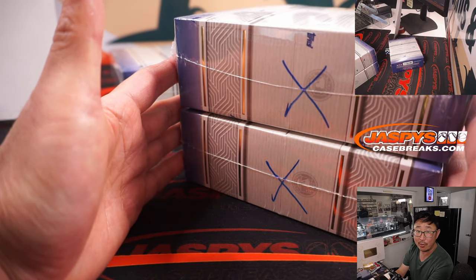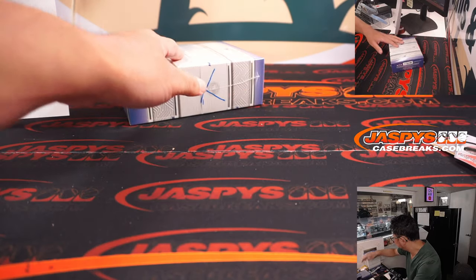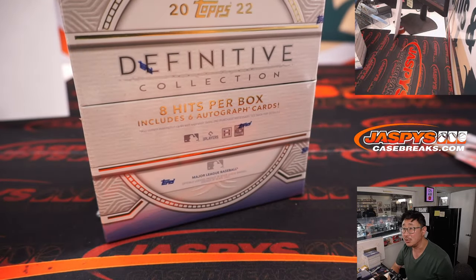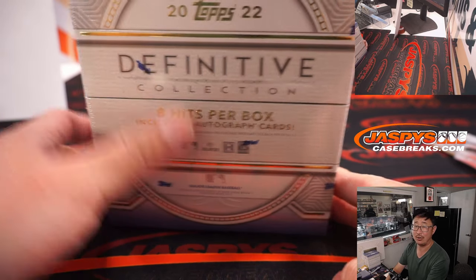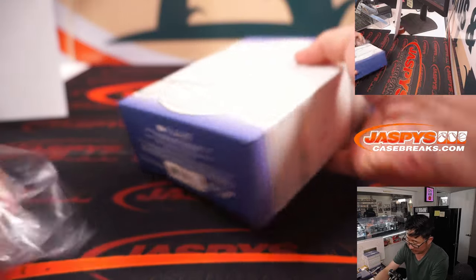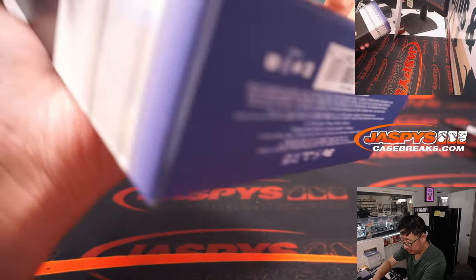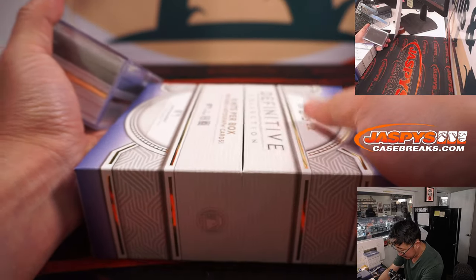Another one-box break already loaded up on JaspisCaseBreaks.com, so check it out. Let's have that Flawless — that's one filler away as well. Here it is: 2022 Definitive Collection Baseball. Eight hits per box, six autograph cards.